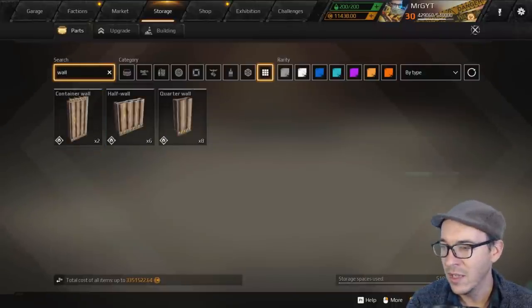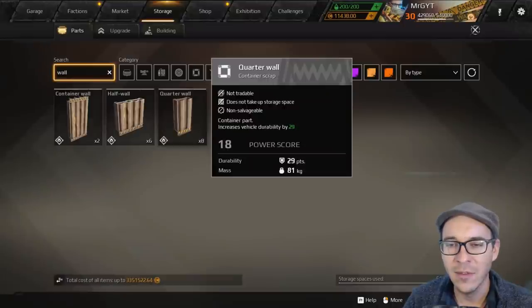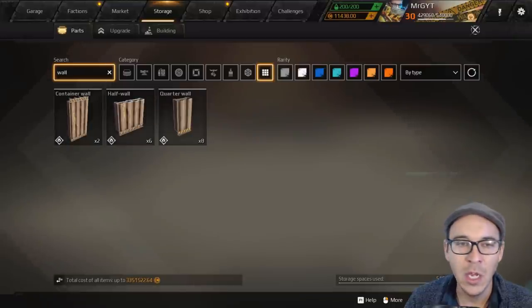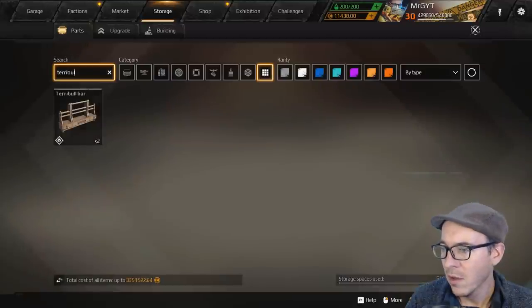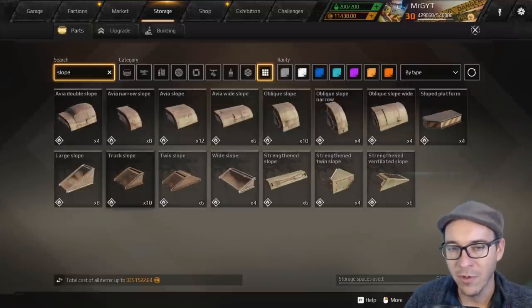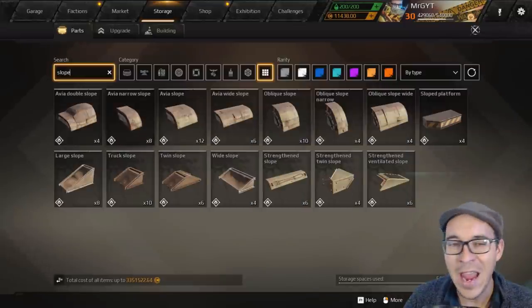The wall pieces are solid parts — heavy duty, square, come in a number of different shapes and sizes. Heavy but lots of durability: 57 there, 114 there. We're going to give these an A ranking. We're going to talk about the terrible bumper — it's a cool looking bumper and also gets a ranking of A. All of the slope parts for the Scavengers we're going to give a ranking of A as well.